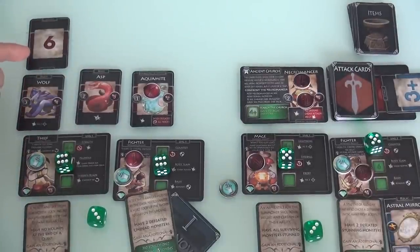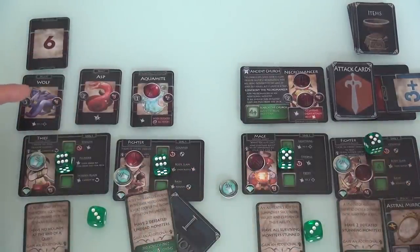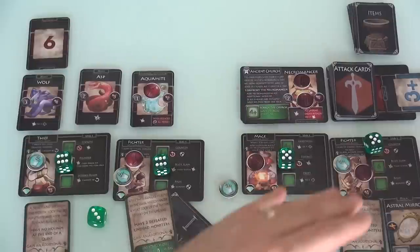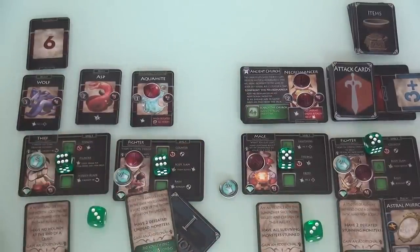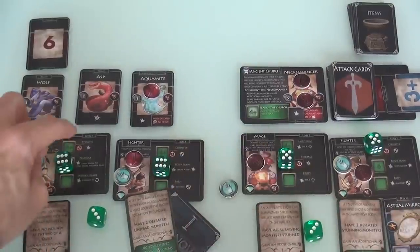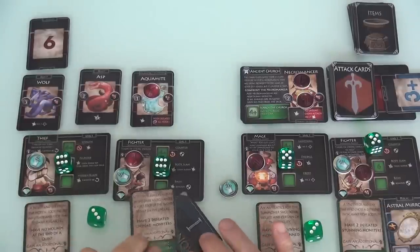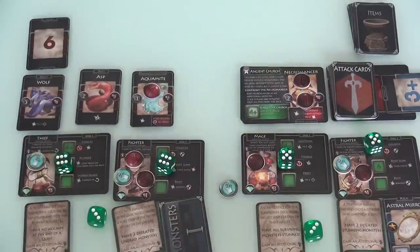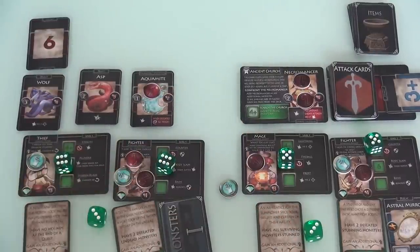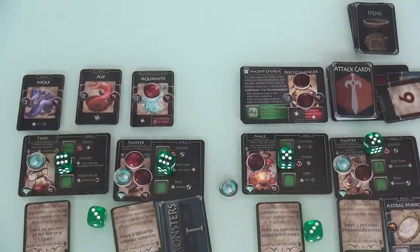Now the Wolf steps up. These two characters were at speed 5 — they were too fast for the Wolf to hit. But my two characters at 6 are slow enough, so the Wolf hits one of them for 2 points of damage. Unfortunately we used 6 and 6 on our dice, so we don't have stealth or counter-strike active — one of these two characters just takes 2 points of damage. We'll have this fighter take it. And that's it — the Wolf is done. That was the first round.